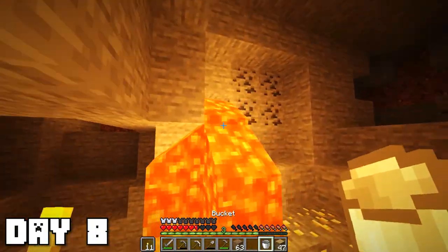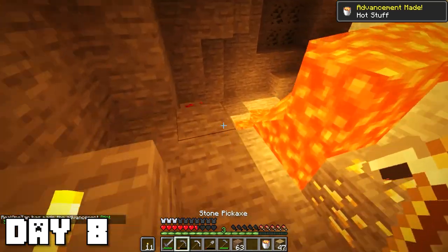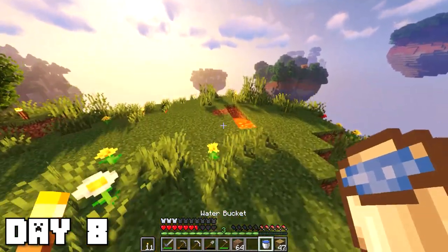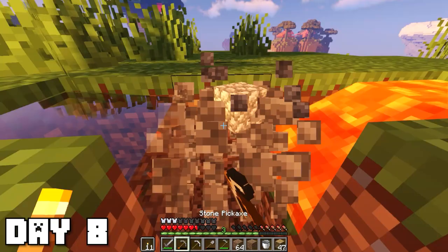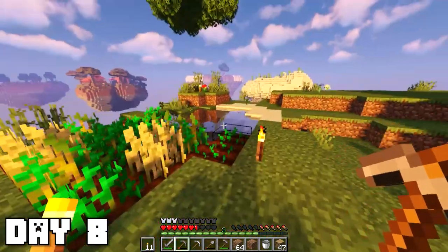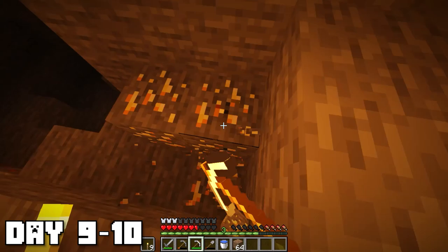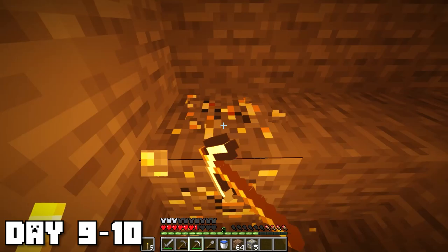On day eight I got an iron bucket and filled it up with the lava. I created a cobble generator — essential in all skyblock maps. Food is starting to become a problem; these apples aren't cutting it anymore. At least we've got a lot of trees now, but I really need to make this farm bigger. I need to save this iron pick because iron is not a regenerating resource, so I only have limited amounts of it.